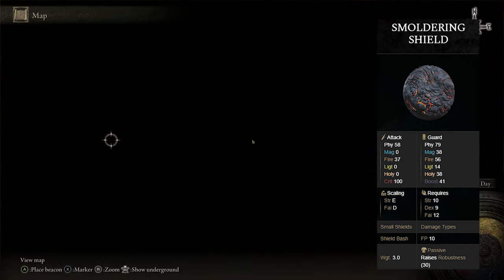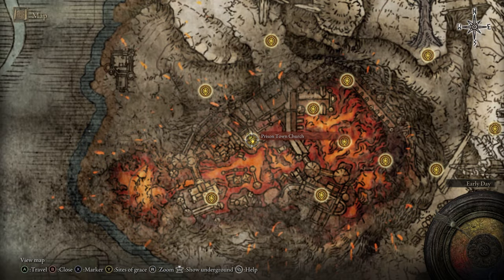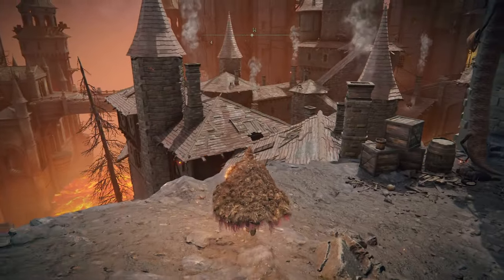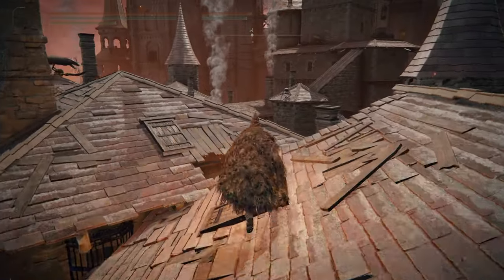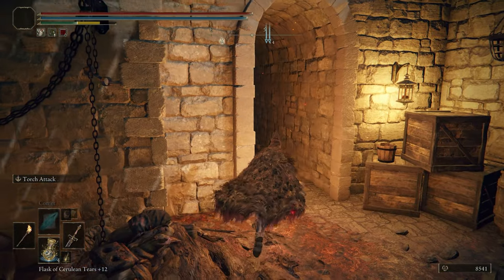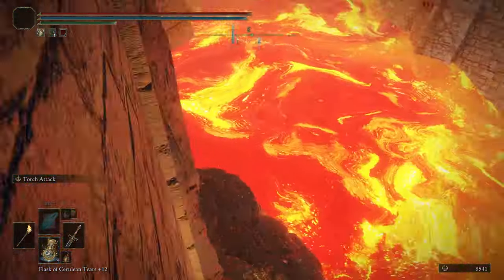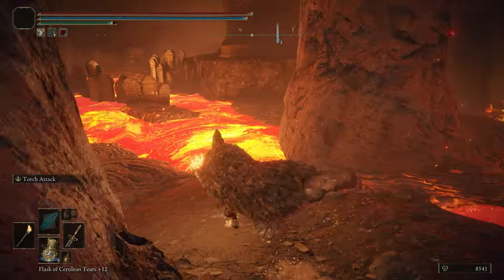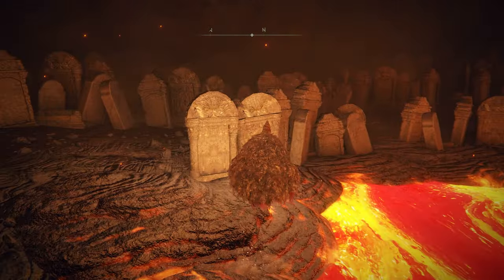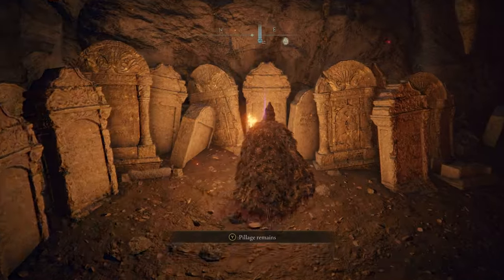If you'd like the Smoldering Shield, head over to the Prison Town Church grace in Mt. Gelmir. Once you're here, head straight out the door, then run over and drop down. Jump over the dog, head this way and sort of walk off, turn around, head this way, make your way along the lava, and right here behind this big pot guy will be the shield you're looking for.